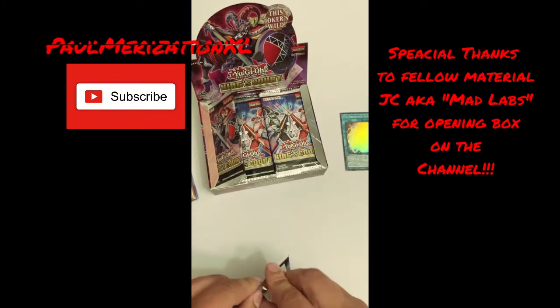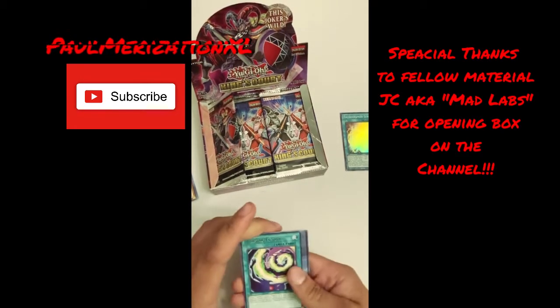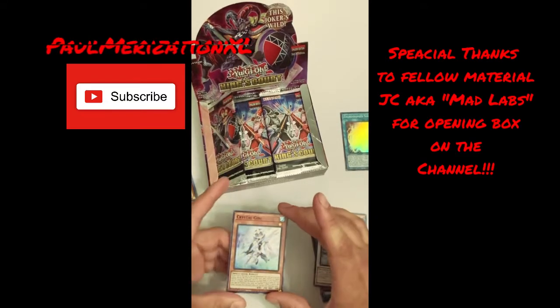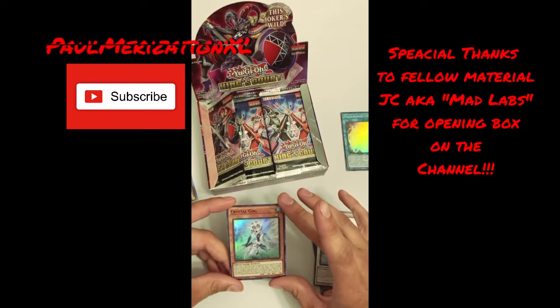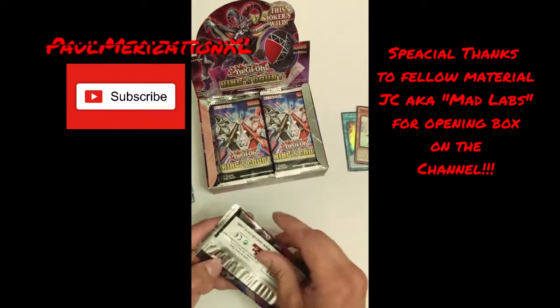Second pack on the left. Got a Dowsing Fusion again, Wind-Up Arsenal, Pot of Duality, some more Zolga, Majestic, Cloud, Crystal Girl. Now I don't see that her parents were made of crystal so she doesn't look that clear, but she's still pretty cool. If this card is normal or special summoned you can activate this effect during the end phase of this turn: add one level five or higher water monster from your deck to your hand. If you control a level five or higher water monster and this card is in your graveyard, you can special summon this card but banish it when it leaves the field. So it's an extender — that's not too bad. It's also a spellcaster, which I'm pretty fond of.